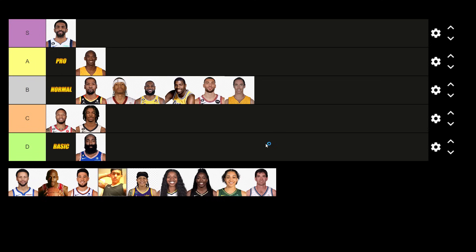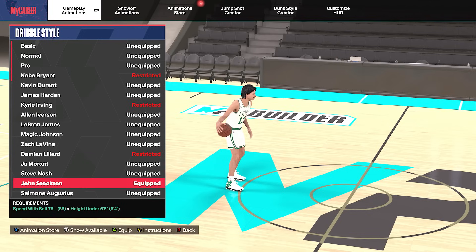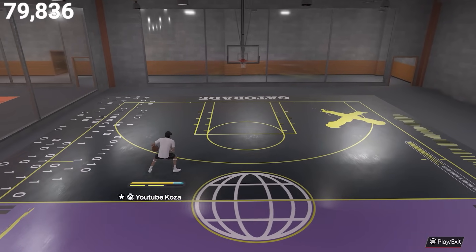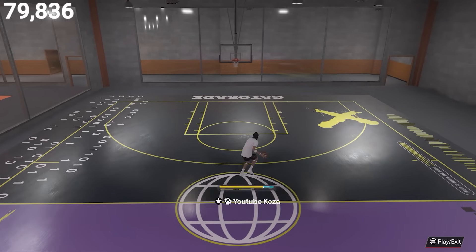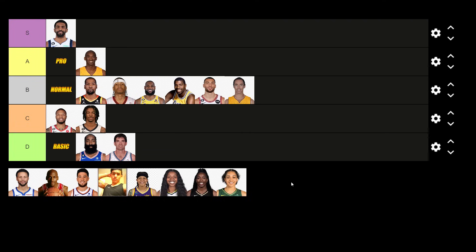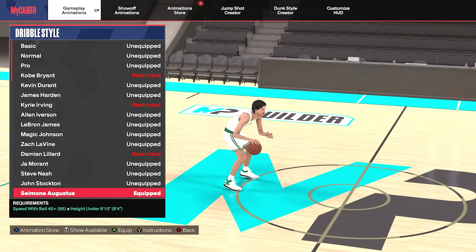Now this next dribble style is something that I actually wouldn't recommend for the small guards, and that is the John Stockton. You need a 75 ball handle and you have to be under 6'5" to unlock this dribble style. Not only is his speed boost towards the ball hand kind of bad, but his cross launch is one of the worst cross launches within the game. So we went ahead and threw him into the bottom D tier because there are a lot of better options out there when it comes to dribble styles.